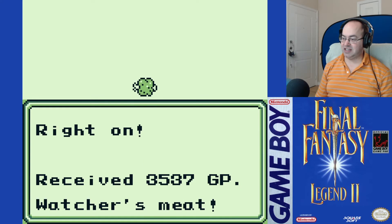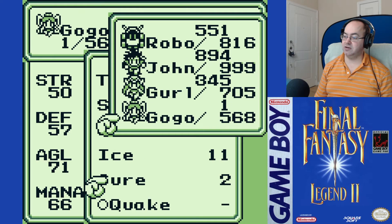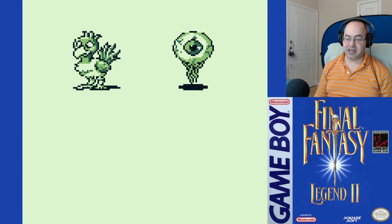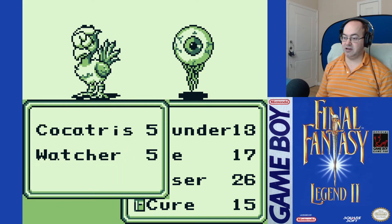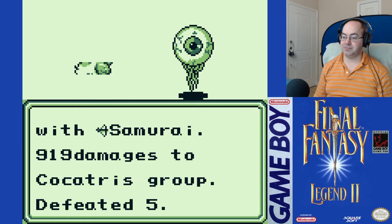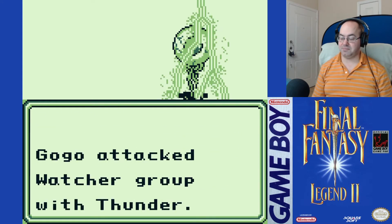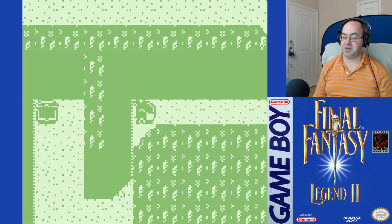It has to be relative to the enemies somehow. Cure. Alright, out of Cure for that — that's fine. We move one step and then another battle. Alright, Thunder. Alright, perfect. Max HP — what does she have now? 731 — that's outstanding.